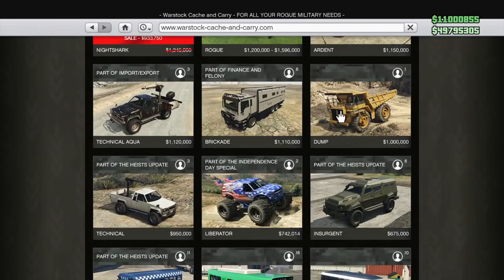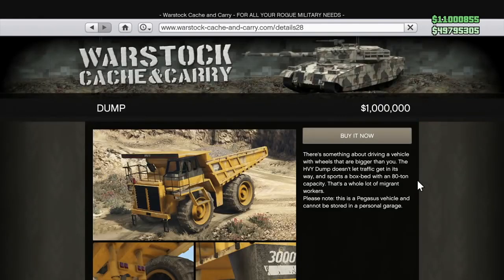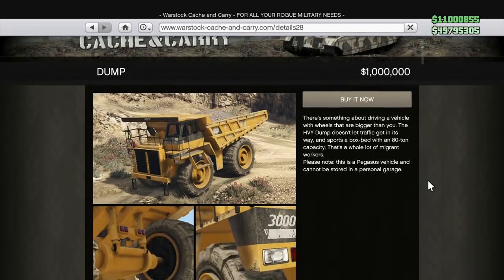Speaking of vehicles that are free in the world and that you shouldn't buy, the next vehicle on our list is the Dump. The Dump is only $1 million, but if you want to light $1 million on fire, buy this vehicle. The Dump can be found at the Los Santos Mining Quarry, kind of near Trevor's Airport, so if you really want one, just save yourself a million dollars and go up there and get one. They're fun, but are they a million dollars fun? I don't think so.